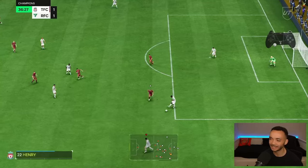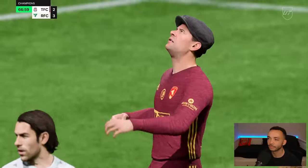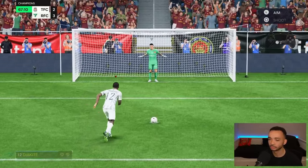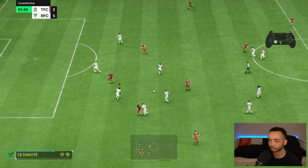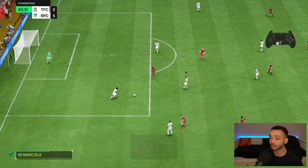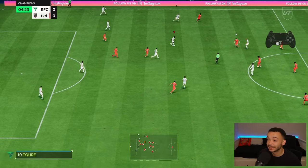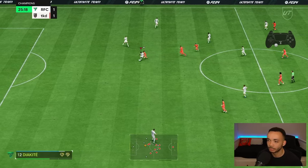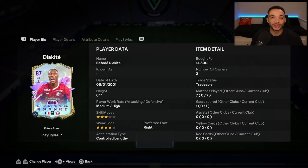He is definitely more agile than the average centre back. We won a pen, so we'll stick Diakite on it — top right corner, please. No mistake. That was an important interception. That's another fantastic interception. That's a great tackle — swung his leg in there like a baseball bat. Decent pass. In seven games, we've got one goal, no assist, but that's not what we're looking for.